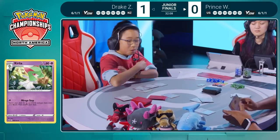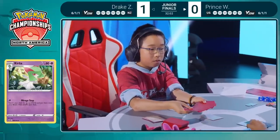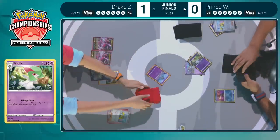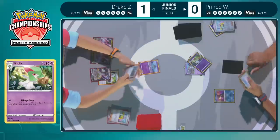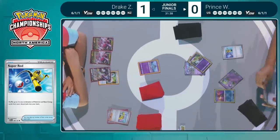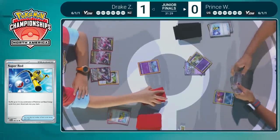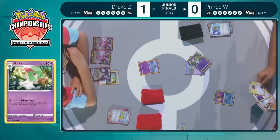Mirage Step is so cool — you're allowed to search your deck for up to three Kirlia, and that's going to help a lot with this draw engine. Prince going for an Iono of his own, disrupting Drake's side of the field and drawing himself some extra cards. A little risky — there's a chance you draw some of your Kirlia into your hand, and if you draw Kirlia you're not able to accelerate them into play with Mirage Step. But it looks like it'll be safe here for this turn.